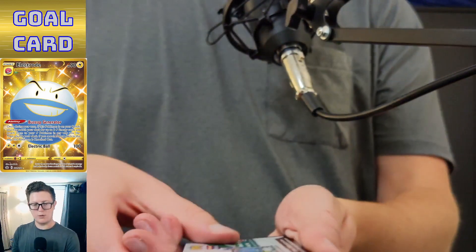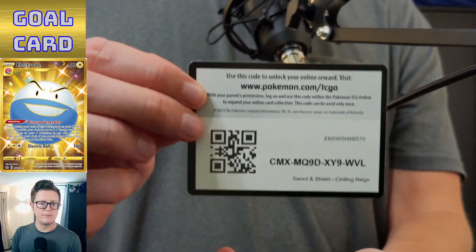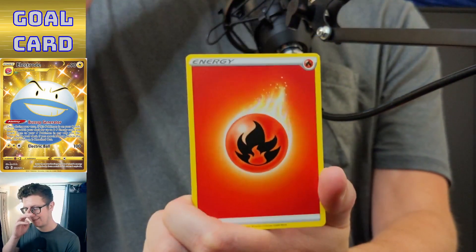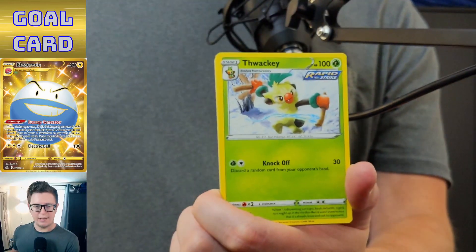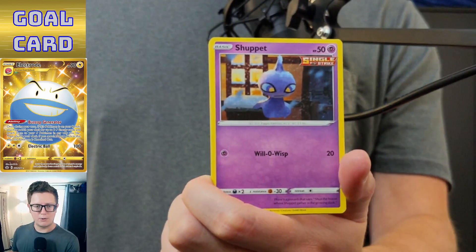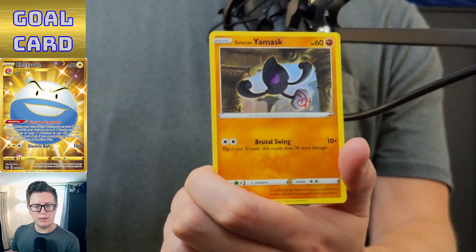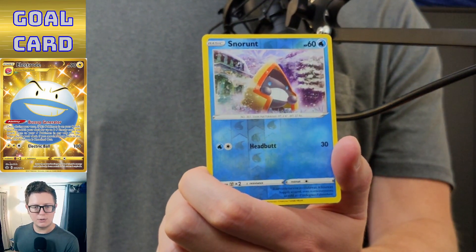We got a white card — so at least we can dream. We can dream as of right now that this last card is something. Fire Energy, Avery, Weezing, Fog Crystal, Snorlax, Squabble, Spheal, Swirlix, Yanmask — reverse holo Snorunt.